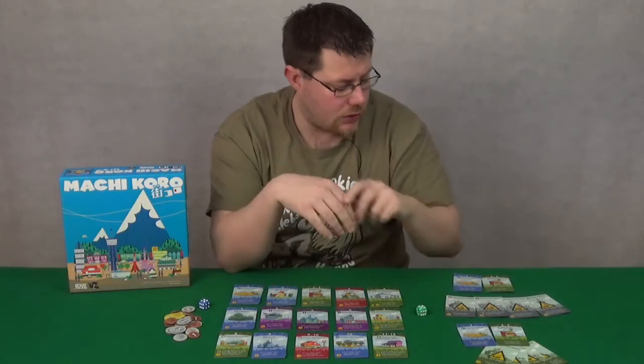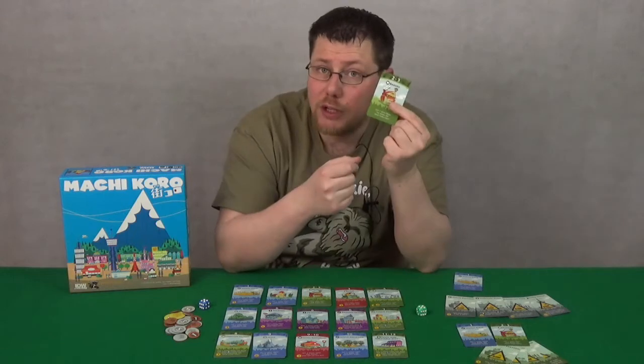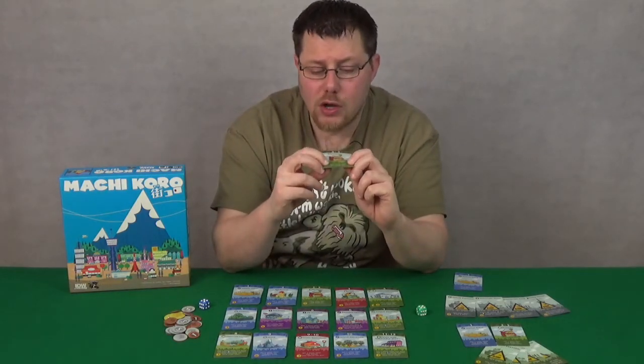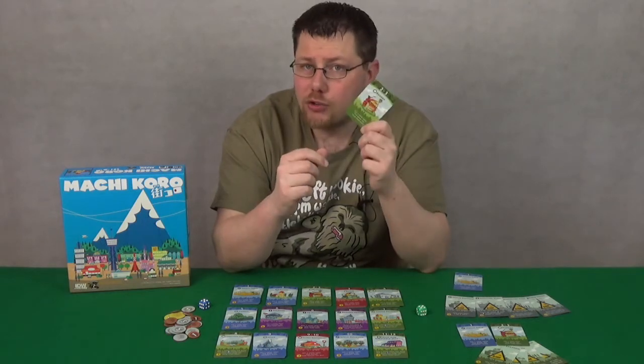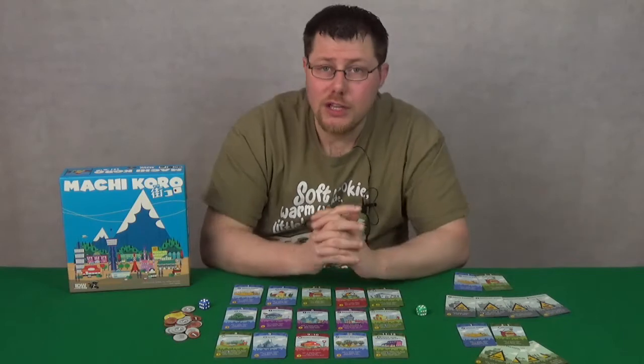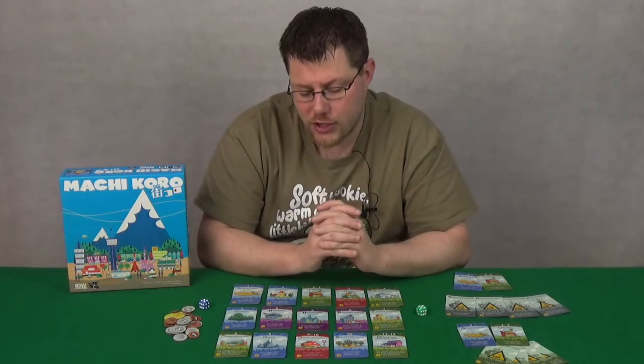Now different buildings will do different things. For example, the other building you start with is the bakery, and this will allow you to get one coin from the bank, but only on your turn because it's a green building. Any green buildings only trigger for you when you roll that on your turn.